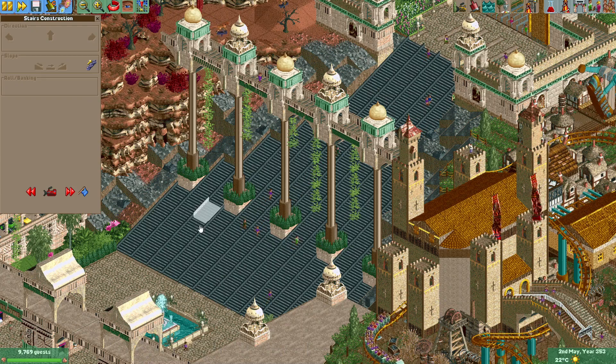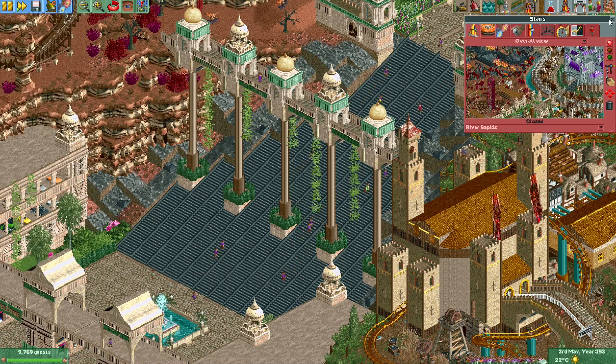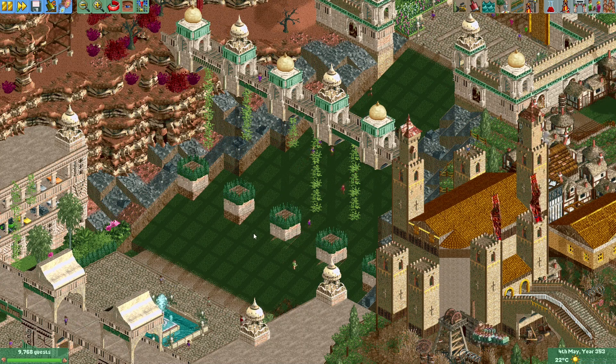Normally when you right-click a track piece the game wants you to interact with it, opening a menu to build, delete, or continue. But if you now make objects see-through — for example making rides or paths see-through through the menu — when you right-click a see-through object it is now ignored, as if it's been made completely invisible.